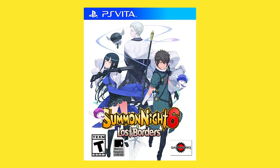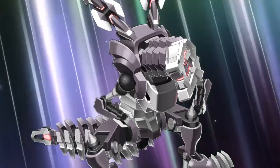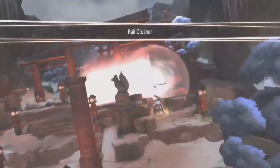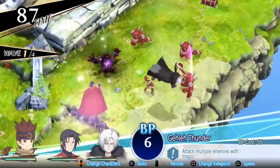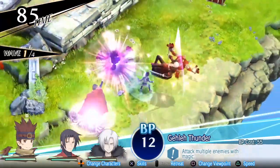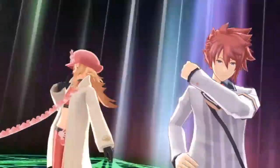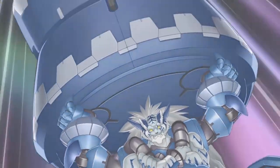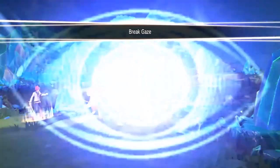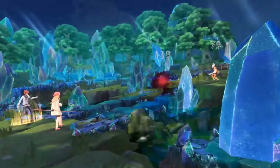Next up is Summon Night 6, the latest game in the Summon Night series, released for PS4 and Vita through Gaijinworks. This game is a tactics RPG with visual novel segments. I haven't checked out this series yet but I think I need to. This latest entry has callbacks to all the previous Summon Night games. The plot surrounds three characters who live in isolation on an island when suddenly characters from previous Summon Night games start falling from the sky.